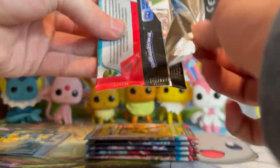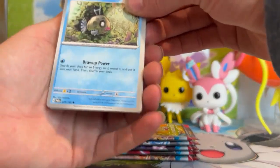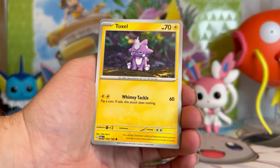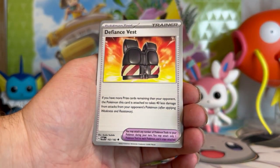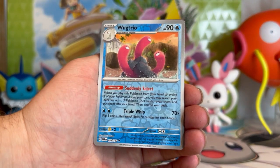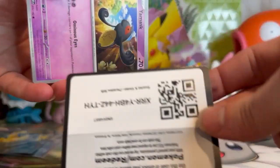Pack number four — just about halfway through this Elite Trainer Box. Don't worry, we do have the other Elite Trainer Box and more stuff coming soon, so please stay tuned. Toxel, Yukumori, Liepard, Wimpod, Shibuya Tatsugiri again, Vanilluxe. Defiance Vest. We got Rika reverse, Wugtrio reverse, and on the end — Zatu.